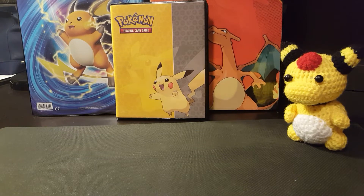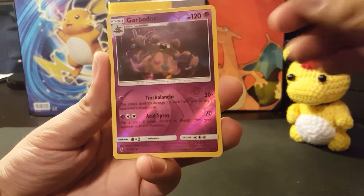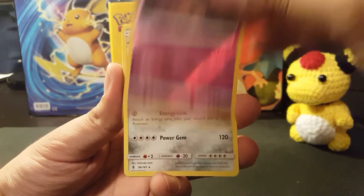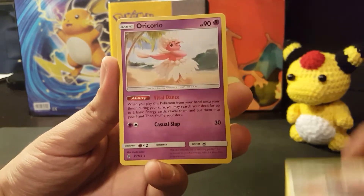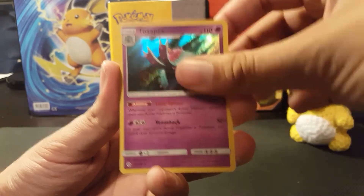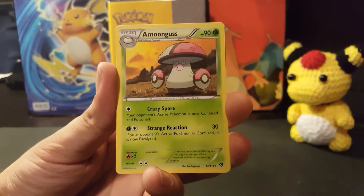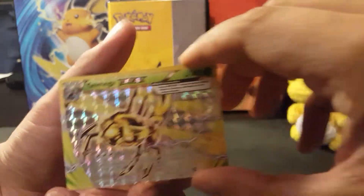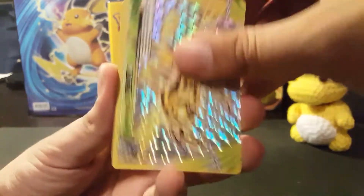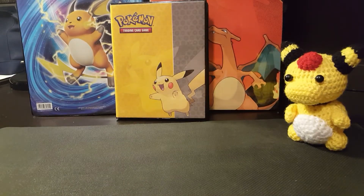So, in summary, really a subpar box to be honest. Here's a summary of the pulls: Garbodor, Probopass, Oricorio, Max Potion, Poliwhirl, Toxapex — the only good holo of the entire opening — Beedrill, Poliwag, Amoonguss, and then the Yanmega Break, the Chatot, and the Chespin.